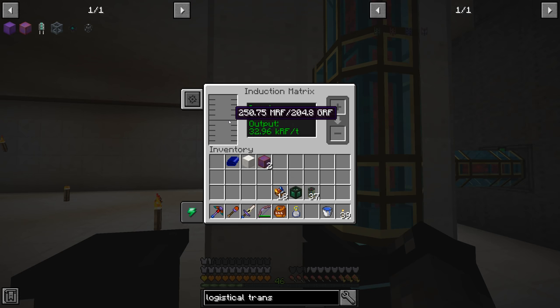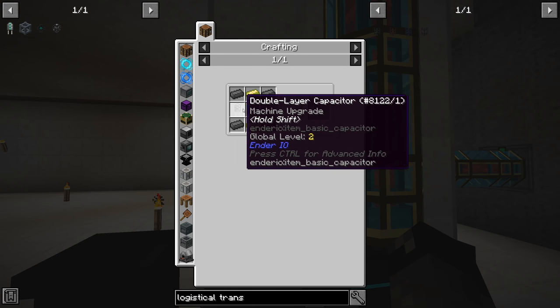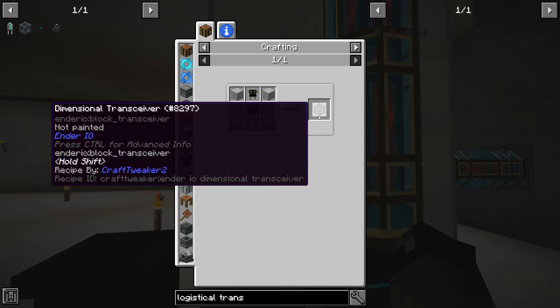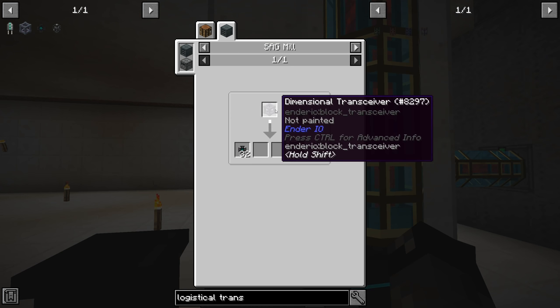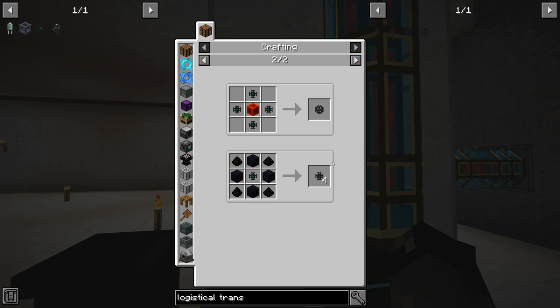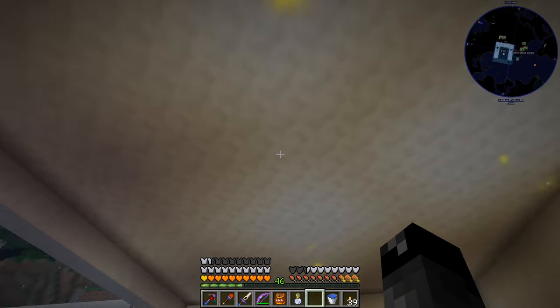We now have a battery for our base which is fantastic. Up until now we've only been using power as we generate it; now we can generate and store all sorts of power to use when we need it. We can now make octanic capacitors. We also want to make the dimensional transceiver, which will allow us to make flux cores. Once we have the flux cores we can keep producing more from that recipe - as long as we always have one flux core we never have to do this process again.